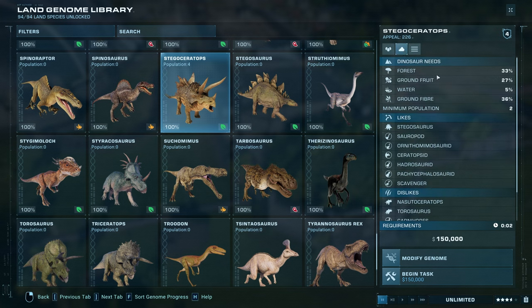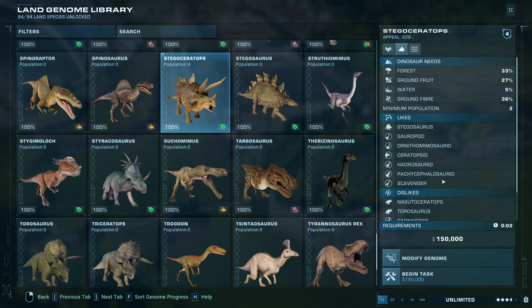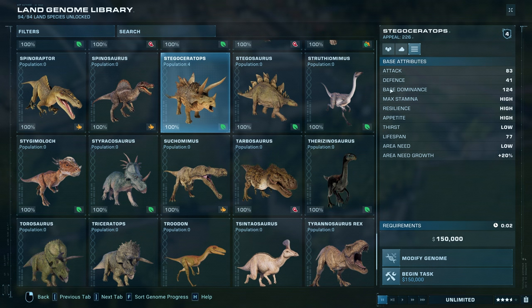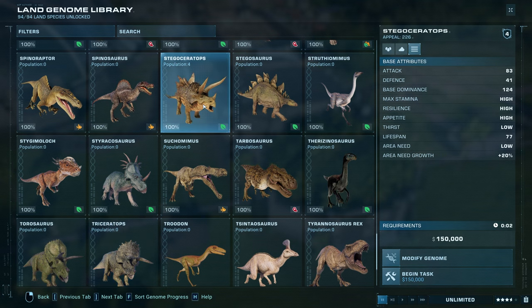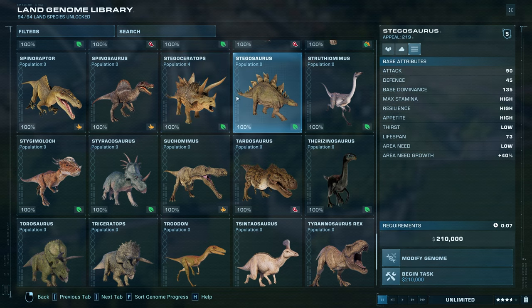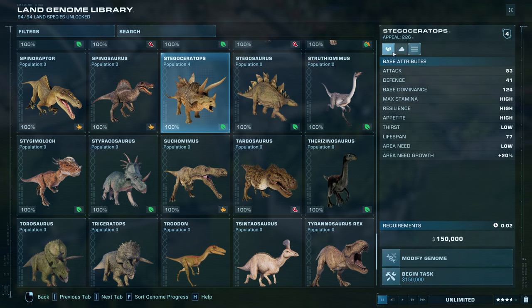Looking at its needs: forest, ground fruit, water, and ground fiber — so it's got two different food needs, which is going to be a little annoying to take care of. It likes Stegosaurus, which makes sense, and it has some ceratopsid dislikes inherited from the Triceratops and Stegosaurid ones as well. It doesn't want to live with that many things. In terms of attributes it's not super strong — attack 83, defense 41, leading to a base dominance of 124, about 10 lower than the Triceratops. It's actually got lower attack and defense than the Stegosaurus, which makes no sense whatsoever.